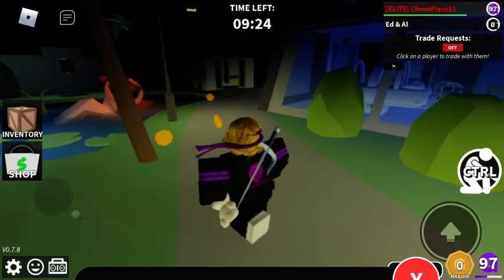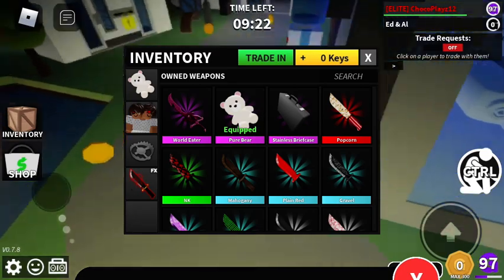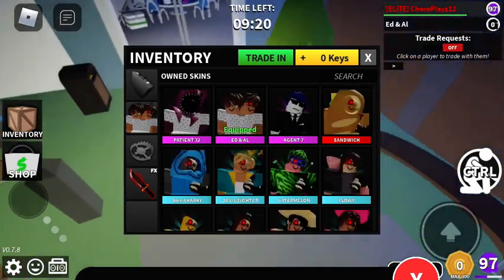Hope you enjoyed. By the way, I will show you the code, and here's what the items look like in your inventory. We got the stainless briefcase and Agent 7.